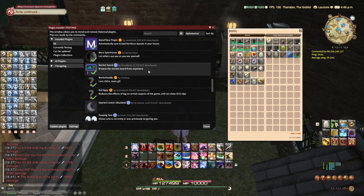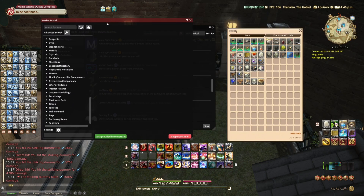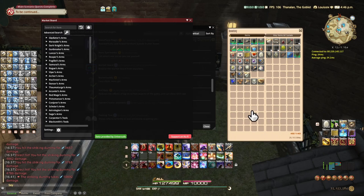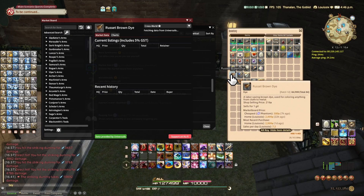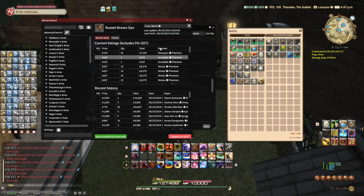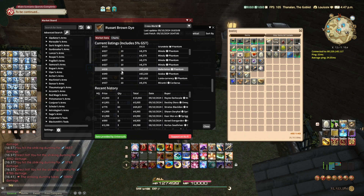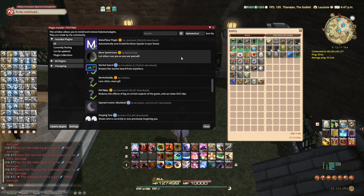If you type in say chat '/pmb', you can bring up the market board right in-game. I quite like this when I need to look for items to buy. If you hover over any item, the market board will load for that particular item and search the marketplace. For example, in my data center Chaos, Phantom is selling this item cheapest, and I can go there and grab it. Very convenient — instead of going to a website, you can do this in-game with less clicks and less typing.